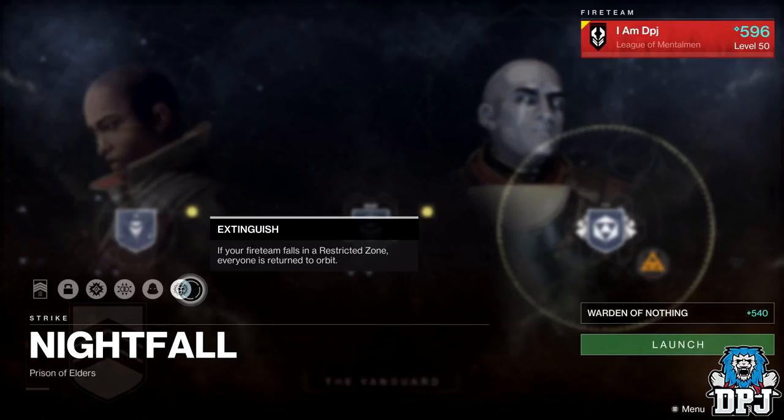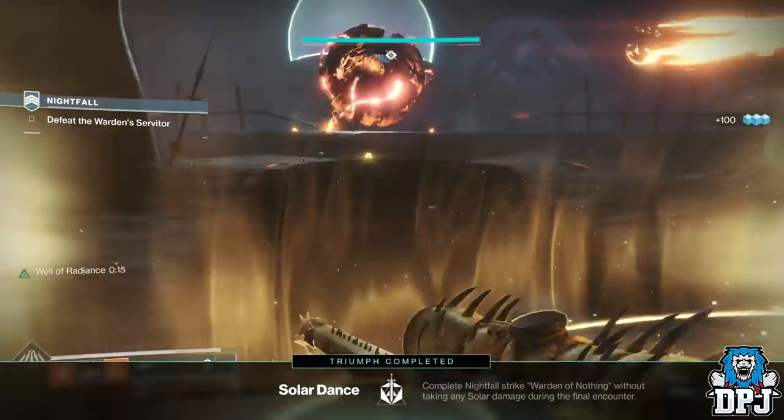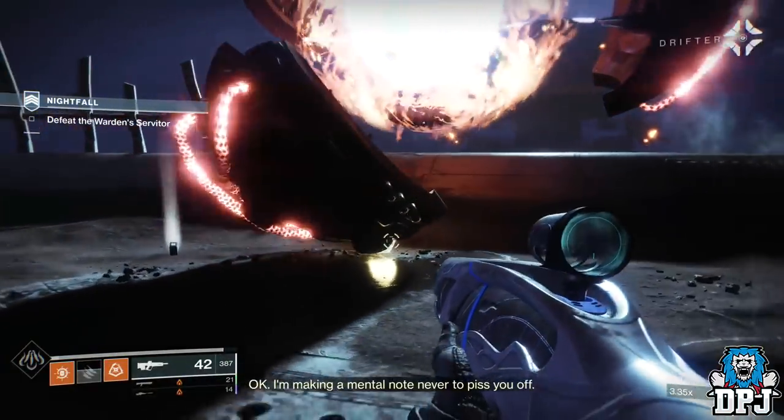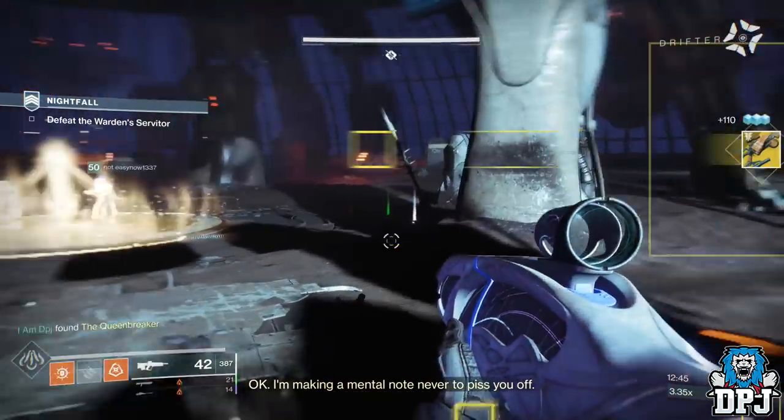You'll have around 14 minutes to set a decent score before your score starts dropping, but the strike is fairly short, so you should have plenty of time. Take your time and start off the nightfall to get that 100k score.